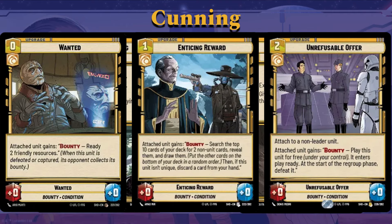There are a bunch of Bounty cards you can look at in Cunning. You can do Wanted — Bounty: ready two friendly resources. Enticing Reward — Bounty: search the top ten cards for two non-unit cards, reveal them, draw them. Or you can do the Irrefusable Offer — you can only attach to a non-leader unit, and then Bounty: play this unit for free, it enters play ready, at the start of the regroup phase defeat it. All of these are good options if you're going for the Bounty route, as these are some of the few ways you can add bounties to your opponent's units. But if you're not going for the Bounty option, then all these don't really have any synergy with Gideon.